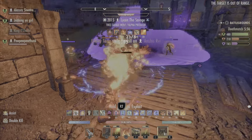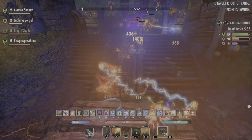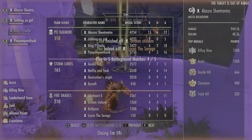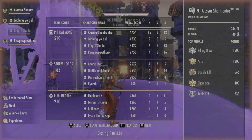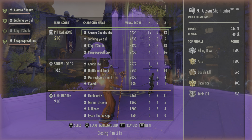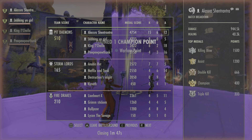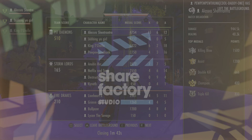Oh, I didn't get that kill — it was stolen from me. Dragonknight not having an execute can be annoying at times, but it's not too much of an issue. And that's it — we won 15 and 6 with 12 assists, almost a million damage. Dragonknight is in a good spot; it's not the most powerful class in the world, but it's pretty good. Hope you enjoyed the video, peace.